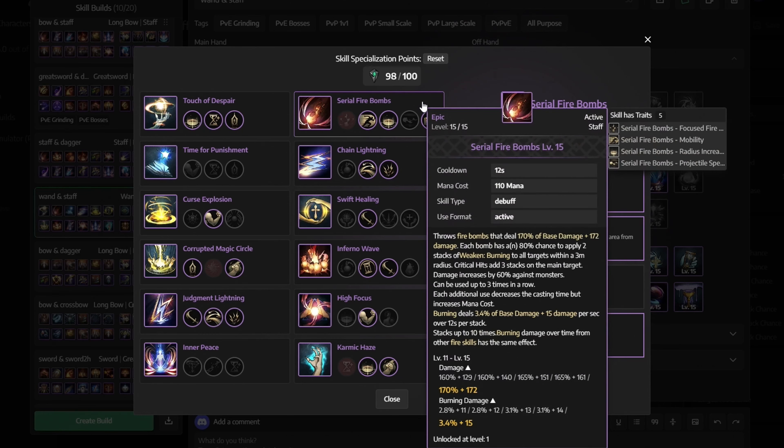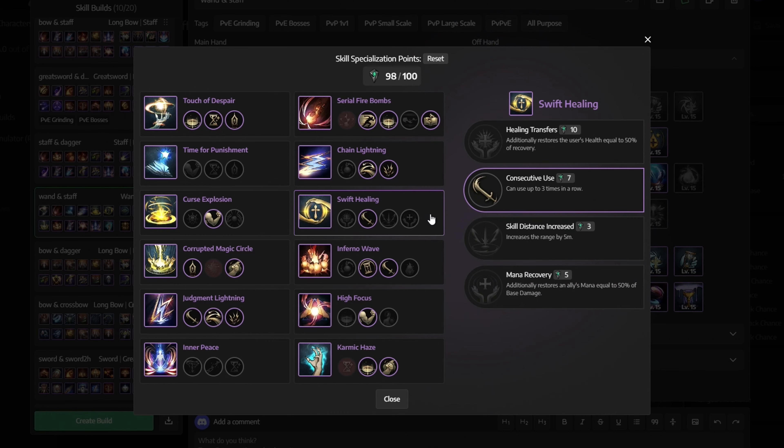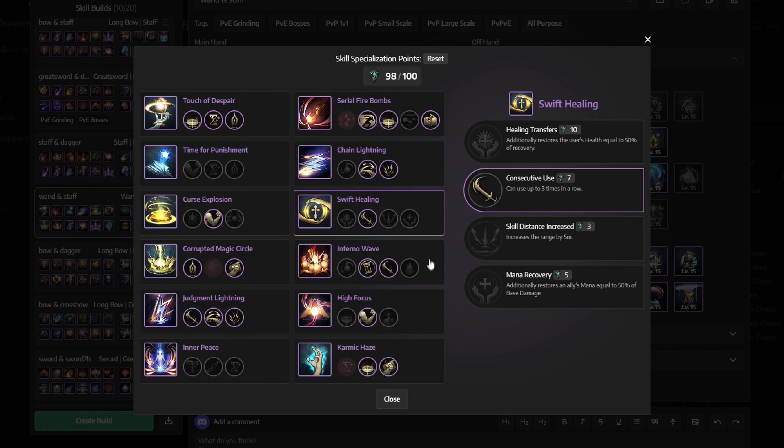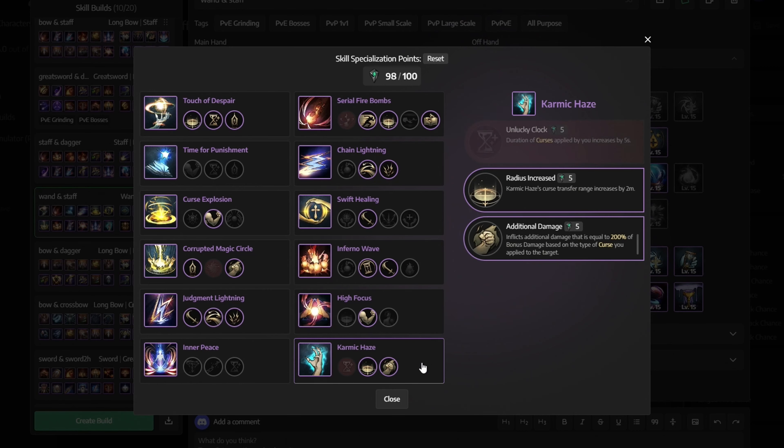Continuing specialization: for Serial Firebombs, get Mobility, Radius Increase, and Instant Casting. For Chain Lightning, get both Damage Transfers. For Swift Healing, get Consecutive Use. For Inferno Wave, get Cooldown and Consecutive Use. For High Focus, select Base Damage Boost. For Karmic Haze, get Radius Increase and Additional Damage.